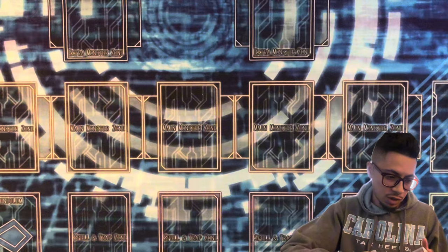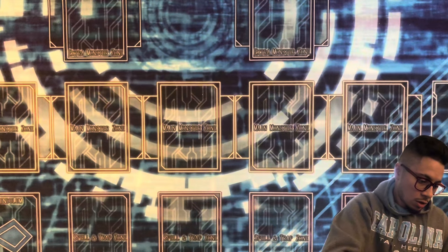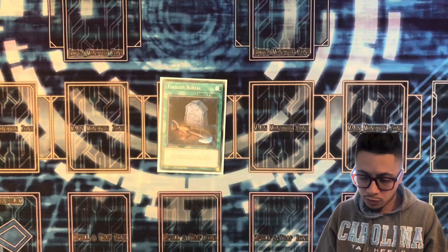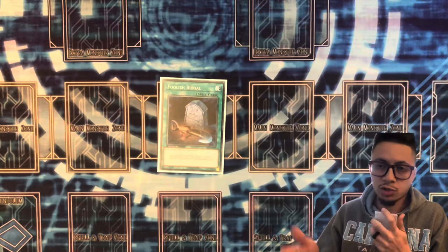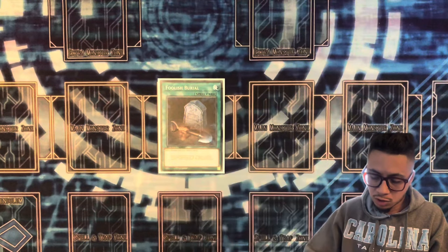Now for the spells. We have Foolish Burial — it's a one-card starter if you send the Mimicry Lanius. From there you can start searching for your Raid Raptor stuff, so this is a really good card to start with.